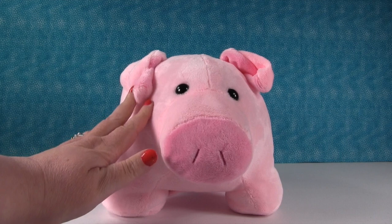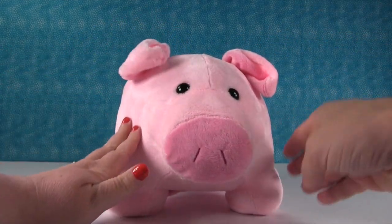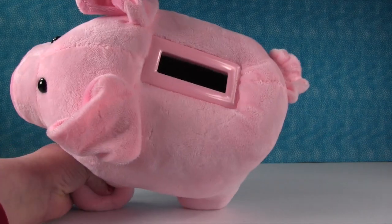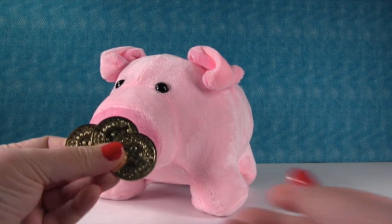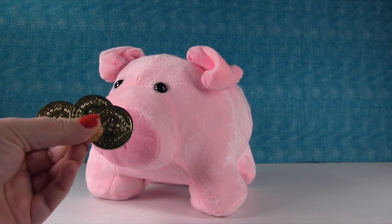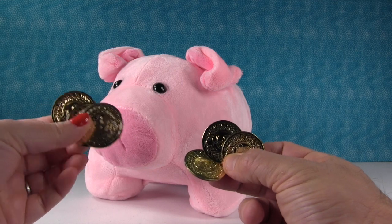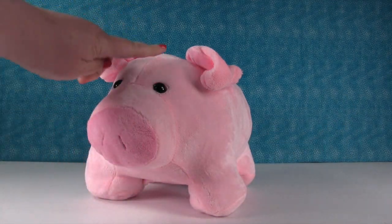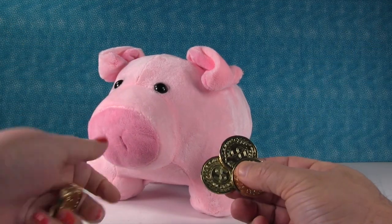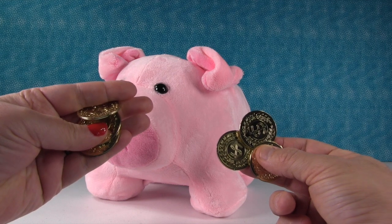So we have this really cute plush piggy here. Isn't he so sweet? He's so nice. And look, he's a piggy bank. So I have three special magical coins here and Paul has three. So what we're going to do is we're going to each put our coins inside our magic plush surprise pig, and we're going to see what surprises he has for us.